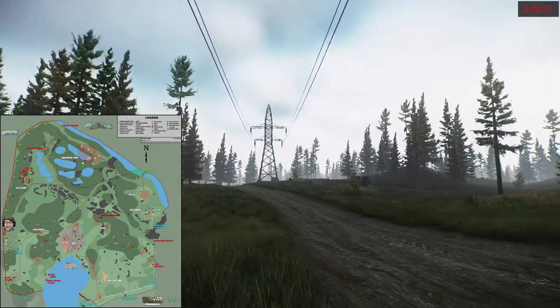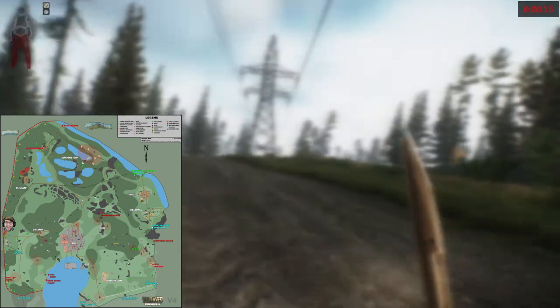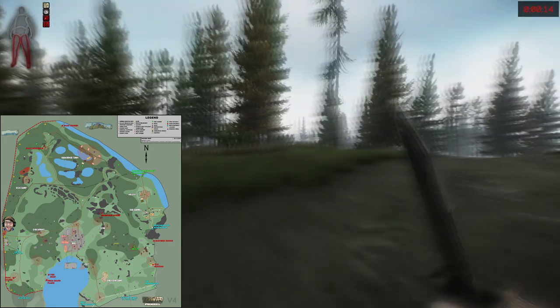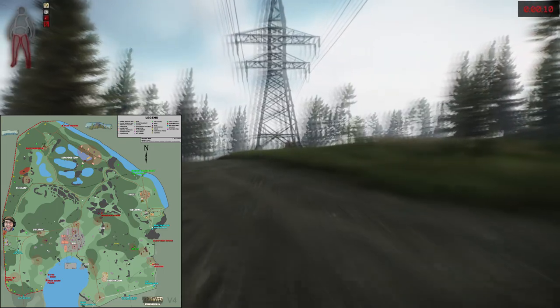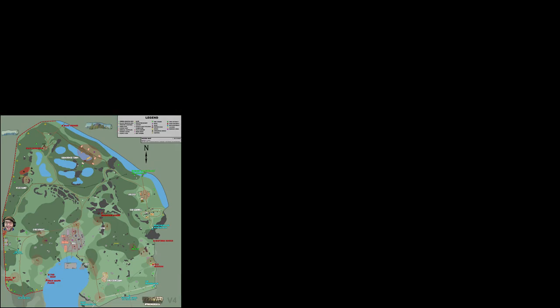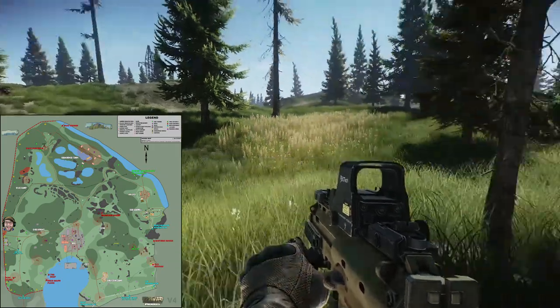Then you've got the minefield. The entire western and southwestern border of the map is just one giant minefield. If you find your legs spontaneously exploding, you'll know that you've found it. The good news is that there are signs marking most of the minefield, which leads us to the USEC camp.